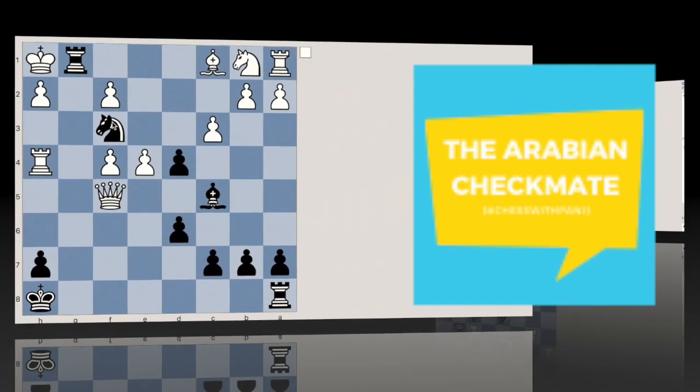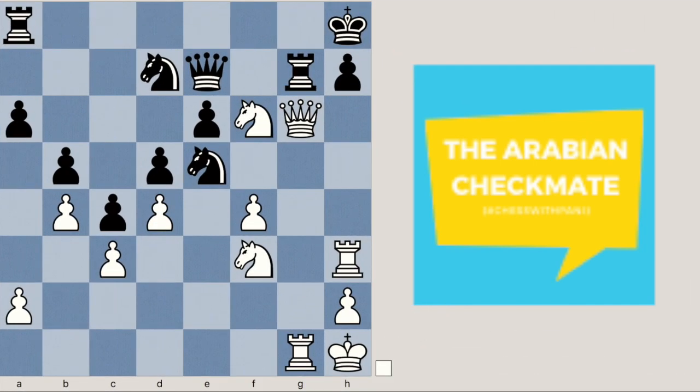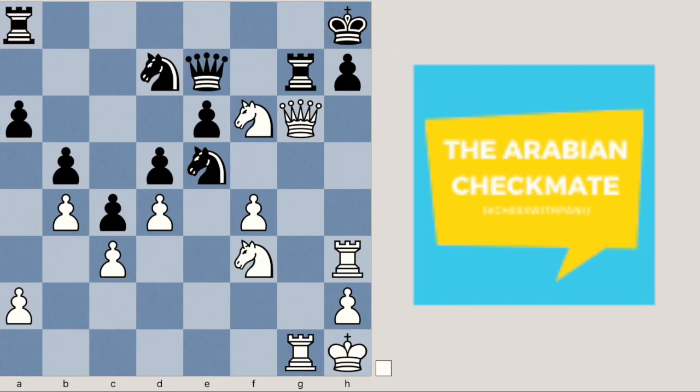We are going to see a few more problems of this type. This is the first example — black to move. Remember the Arabian mate pattern and try to solve this puzzle. Pause the video and try to solve it. Now let's look at the second example — white to move. Same thing: Arabian mate. Try to solve this puzzle. I will answer this problem in the next video. Thank you!